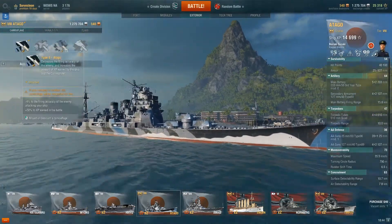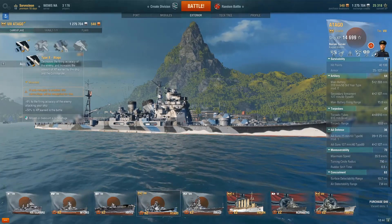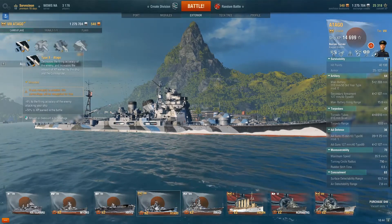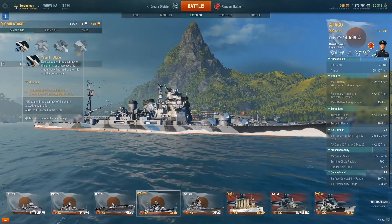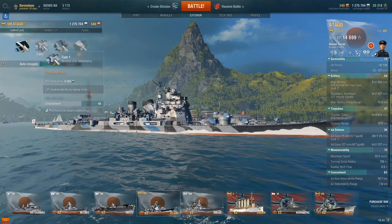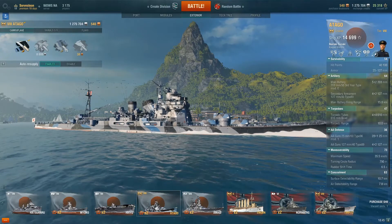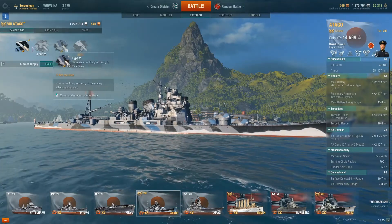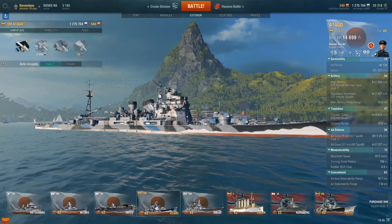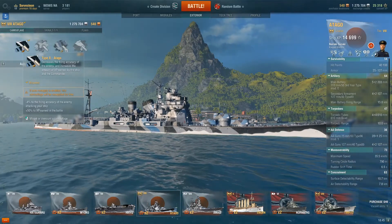Lastly, the Atago — being a premium ship — gets her own unique camouflage, the Type 8. It reduces the firing accuracy of enemies, reduces the chance of shells hitting the Atago, and gives a boost to XP. You'd probably want to stick with this camouflage. The Type 1 has the minus 3% detectability which is great, but the Type 1 and Type 2 don't get that bonus to experience — so you might as well keep that XP bonus since you've already paid for a premium ship.